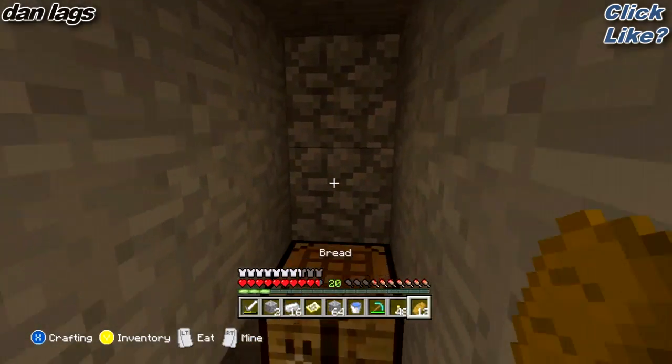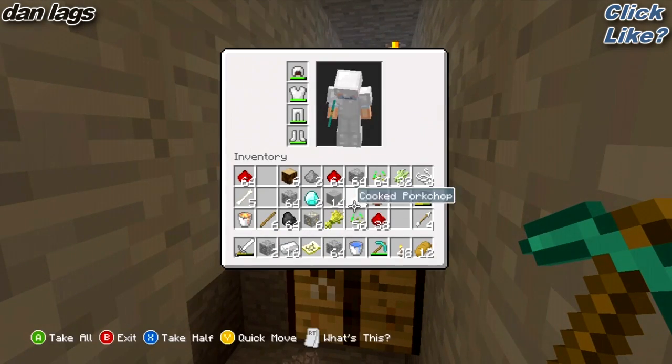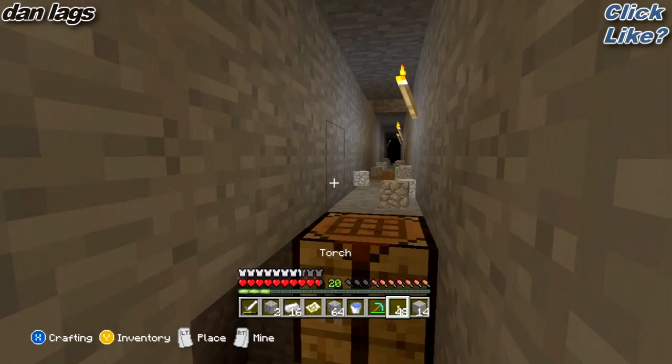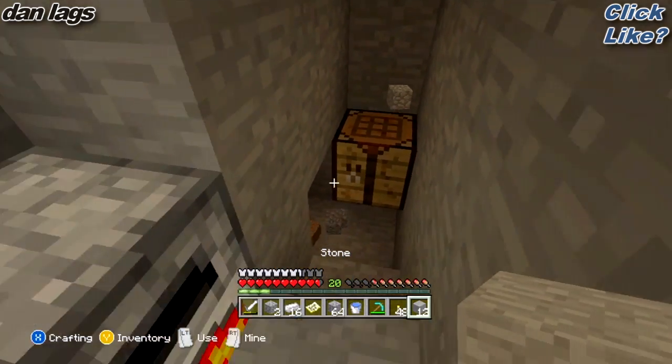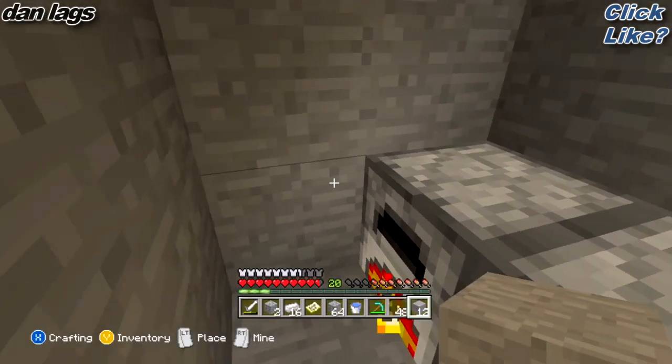You know what I should do? I should put smoothstone there — just in case they do run into me, it'll look like I hadn't gone through it, like I just stopped. I mean I don't know if that's gonna stop them from going right through there, but hey — could be a second-guess kind of thing.